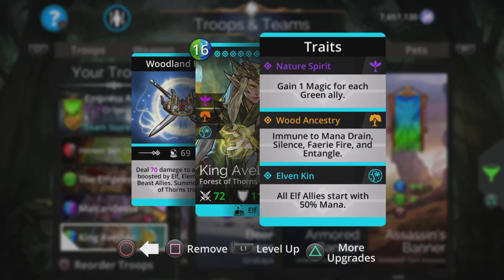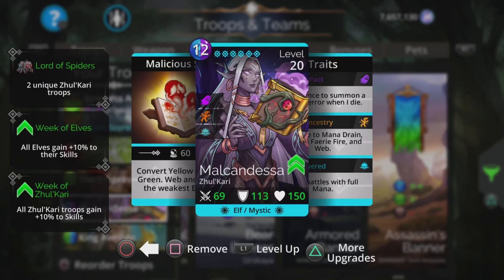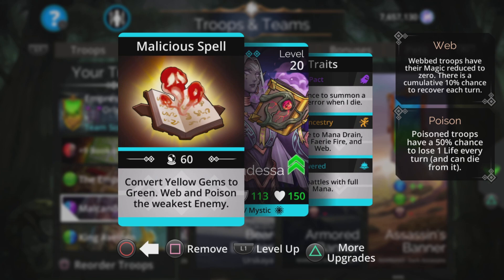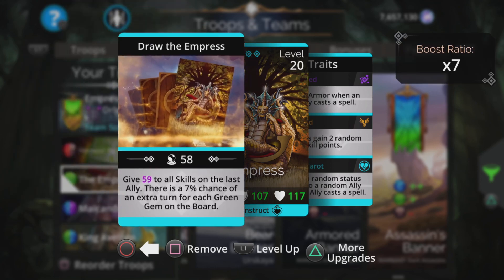King Avalon also gets a 50% mana start to Elves, which is really, really nice — things just happen that much faster. Malkandesa is here because if there aren't any natural green conversions on the board straight away, you can force some by converting yellow to green. The added benefit is that even if you don't get a load of matches, if there's a lot of green dotted around the board, the Empress will get a higher chance of getting that extra turn because of the way her spell works.